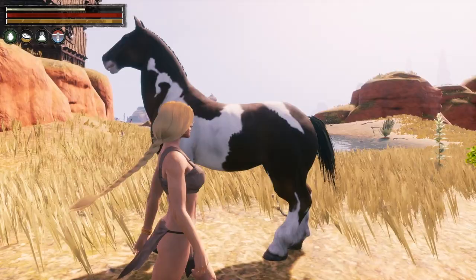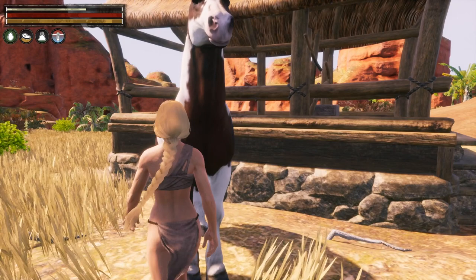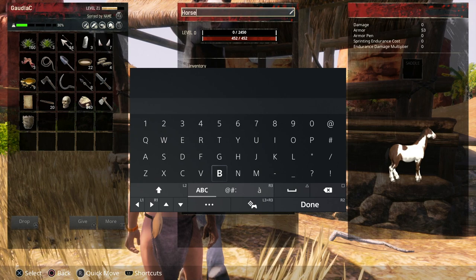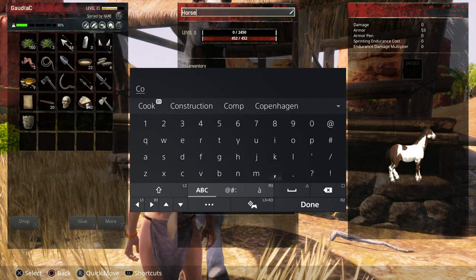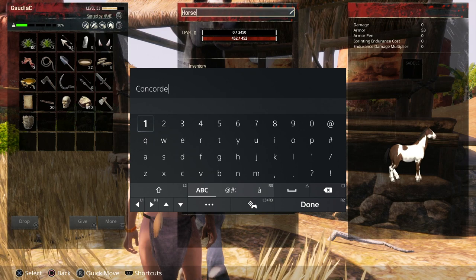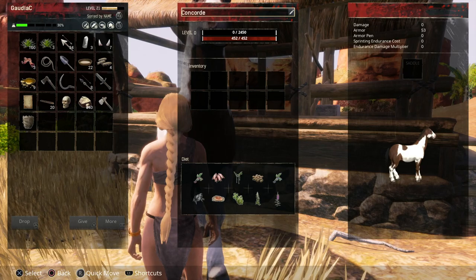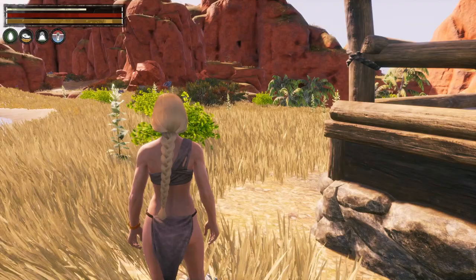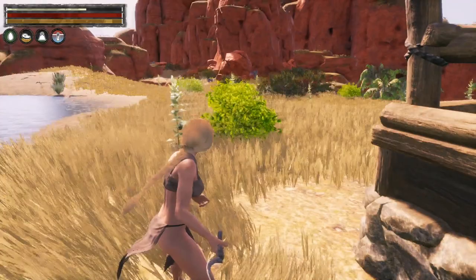He looks better outside, doesn't he? He looks much more noble. Let's give you a name straight off — let's call you Concord. For some reason it's in the instant menu there, how strange. He needs some — oh, he likes hops it seems, not oats. He's got loads of hops here, and I have got a very nice sickle now, so I don't have to scrabble about like a peasant to pick this stuff. Superb.